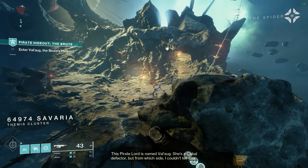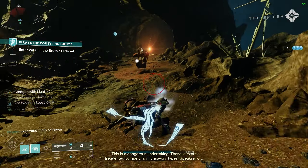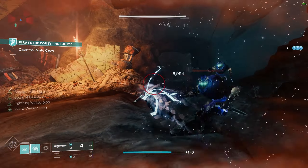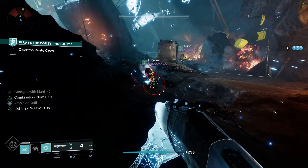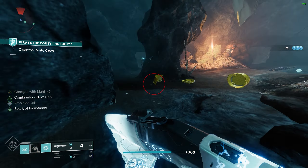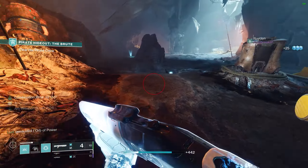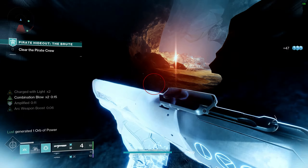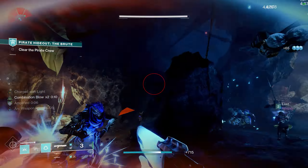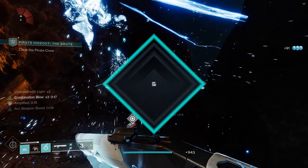This build is extremely fun to play and takes advantage of all the new Arc 3.0 mechanics in a unique and interesting way. Arc Hunter is better than ever and we are just scratching the surface here. You can easily run this with the Assassin's Cowl exotic helmet if you favor survivability over sheer damage, but maybe we'll save that for another video. Warlocks and Titans are up next, so get subscribed and turn on notifications so you don't miss those videos. Thank you so much for watching — have fun diving into Season of Plunder, and I'll see you in the next one.